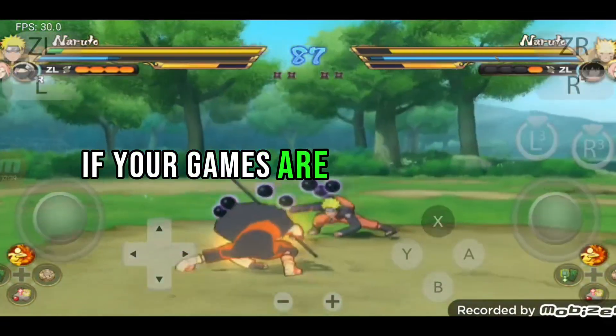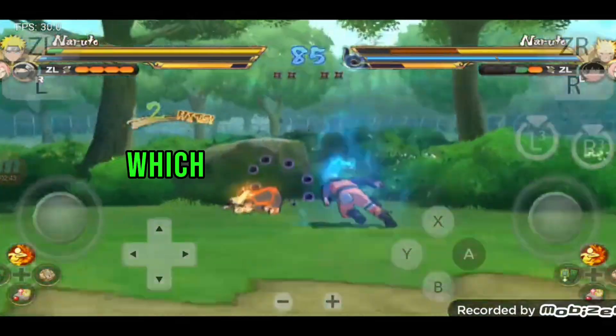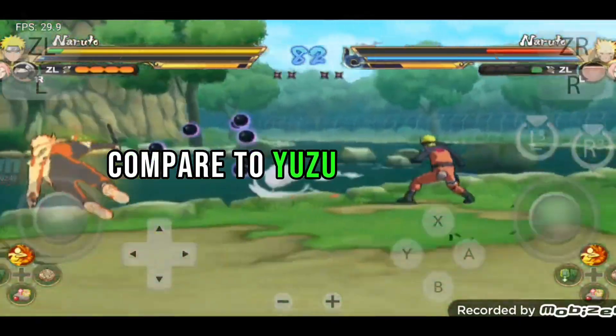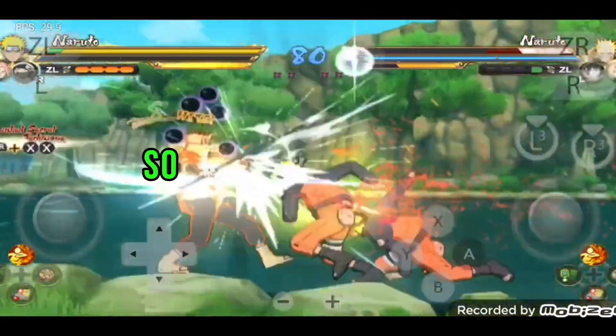Even after following all these steps, settings, tips, and tricks, if your games are still crashing, then switch to another emulator — the Skyline emulator — which is far more stable and far more optimized compared to Yuzu and EGGNS for all Mali users.